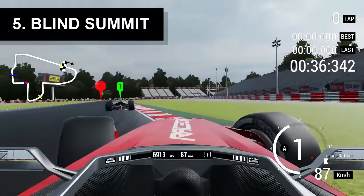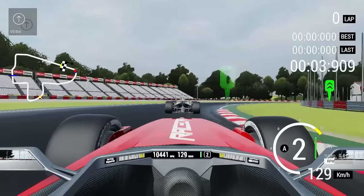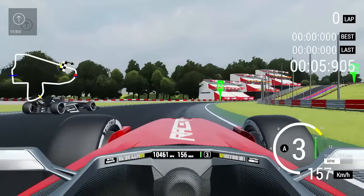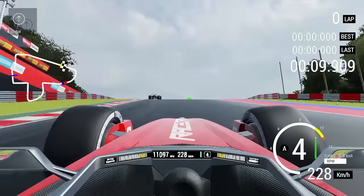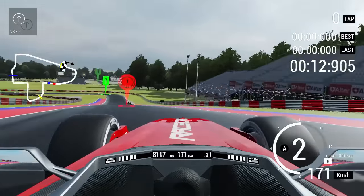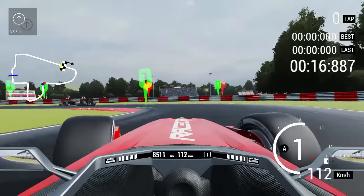Number 5: Blind Summit. This course has a fine selection of right angles, but that's not the hard part. It starts with a majestically slippery corner, before sailing up a hill that ends in a blind summit that sends you flying. Note the green go faster visual aid, and the fact that the track curves slightly after the summit, so you're almost guaranteed to spin off.